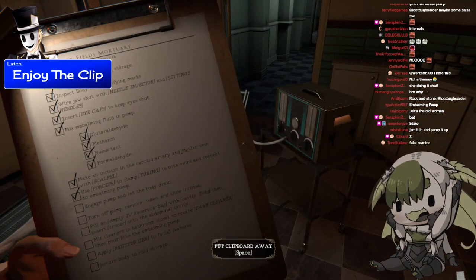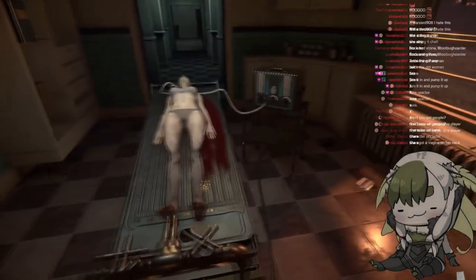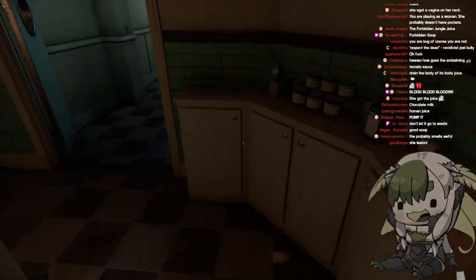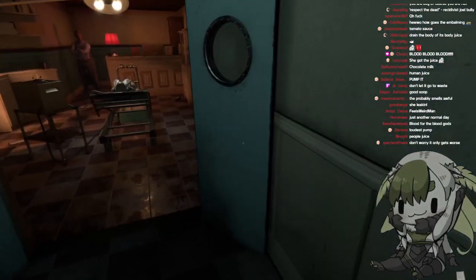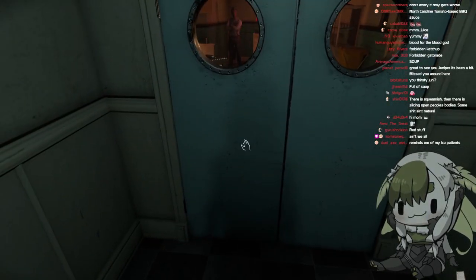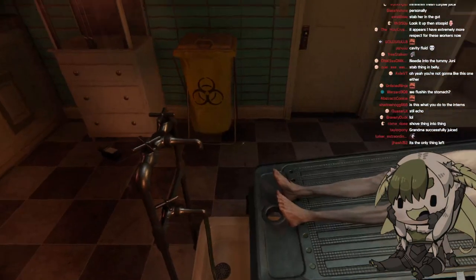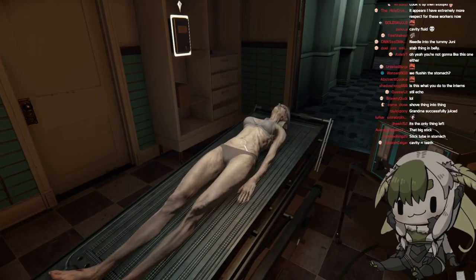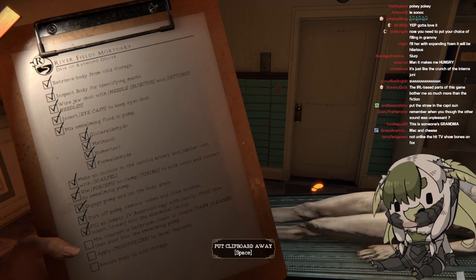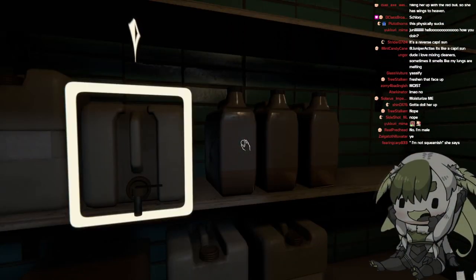Engage pump and let the body drain, turn off pump, remove tubes and close incision. She's all full of juice. That's disgusting. Stop — good harvest, grandma successfully juiced. The harvest this year is good. Mix cleaners in bathroom closet to create tank cleaner, then pour into the embalming pump. A reverse capri sun? Why would you say that? Jesus christ.